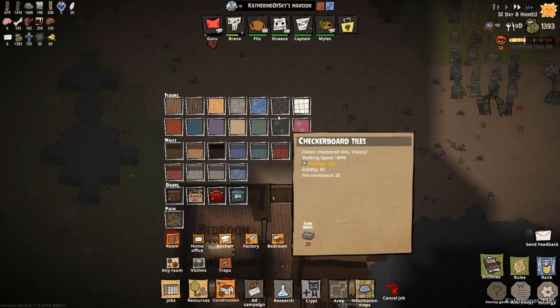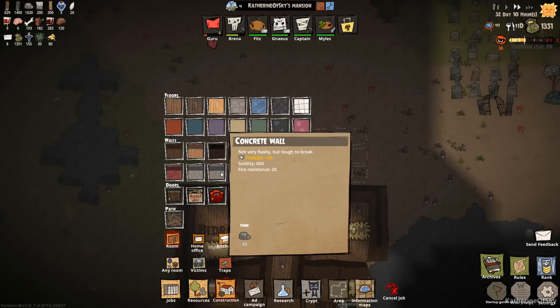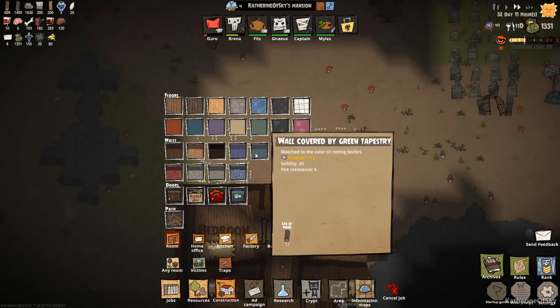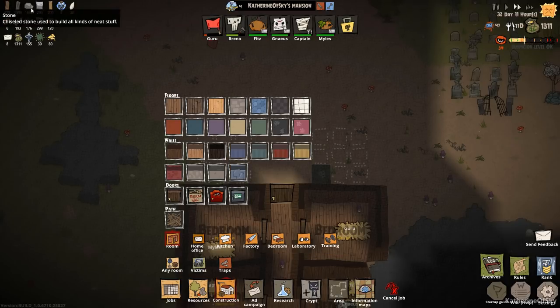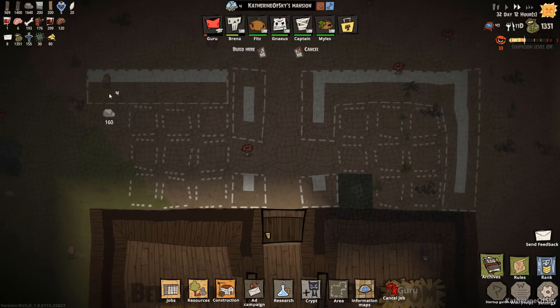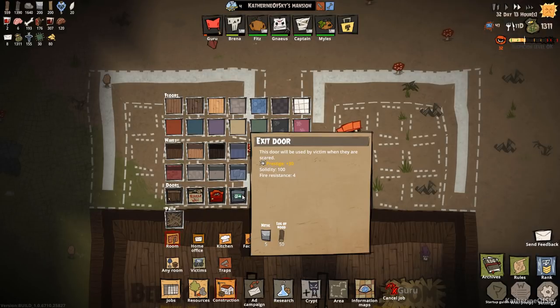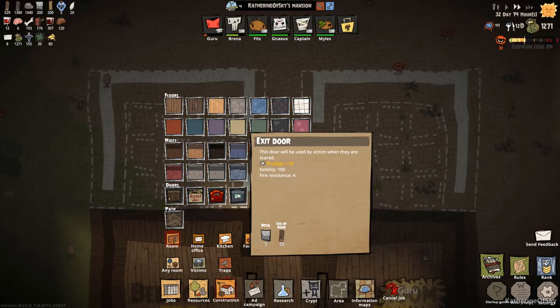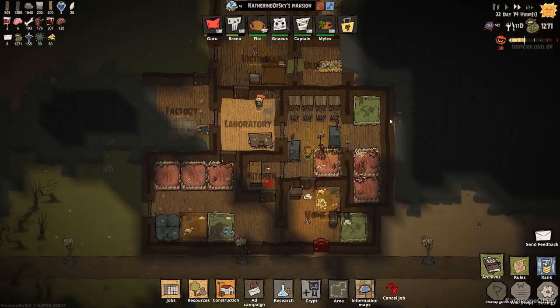We have six people and five bedrooms which is not ideal. I want to build better rooms — these have prestige 12, evilness minus five, evilness plus 20. I'm very tempted to get some skull head carpet at 40 gold each. We'll build fancy new rooms for our newest minions. These concrete walls have prestige 12, solidity 30 and 600 — that's stone and we have plenty of stone. We also need to figure out doors, including exit doors used by scared victims.